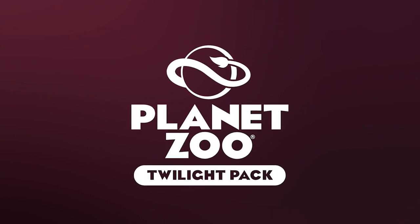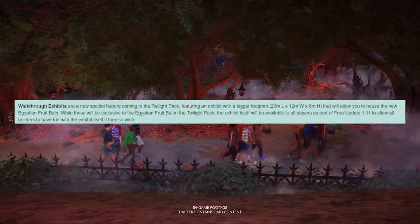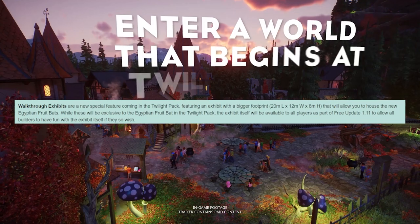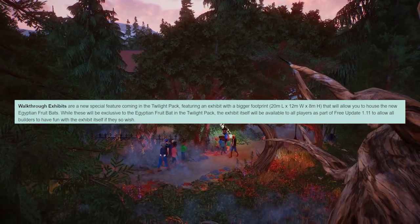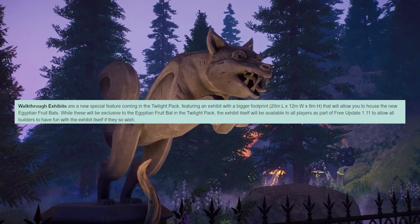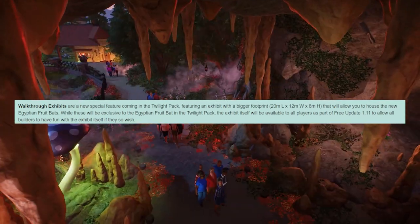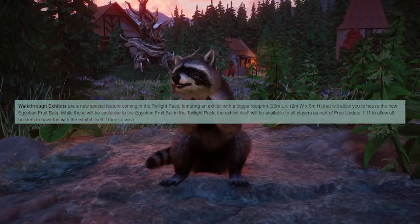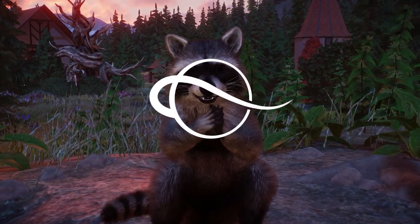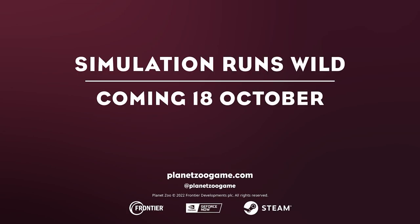According to the DLC notes on the forums, walkthrough exhibits are the new special feature coming with the Twilight pack. They feature a bigger footprint — 20 meters by 12 meters by 8 meters — and will house the Egyptian fruit bats. Importantly, the exhibit itself will be available to all players as part of the free update 1.11, allowing bird builders to use it as well. The bats look incredible and I am super happy they're being added.